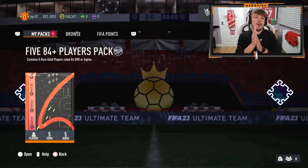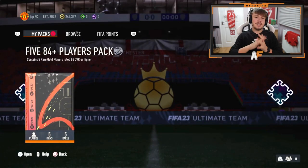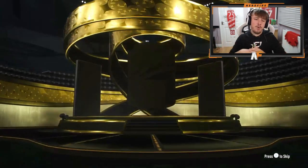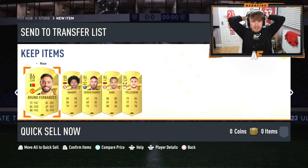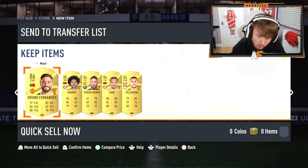Jadon is here with the 5x 84 plus players pack. Future Stars? No, he skipped it — gold. Mbappe? No, Bruno, then Mbappe, then Mbappe — wait, Bruno, then Naby, then 3x 84s. Not great, but not the worst.